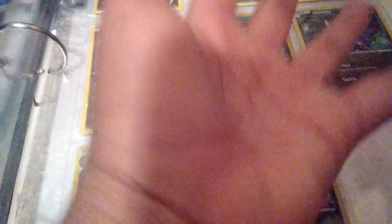And my favorite Pokémon: Goomy. So we got a regular Goomy, another Goomy, another Goomy, Goomy, Reverse Goomy, Reverse Goomy, and some Goodra — two Goodra. Now I'm missing Sliggoo, so I need a Sliggoo. So then I can have Goomy, Sliggoo, and Goodra.